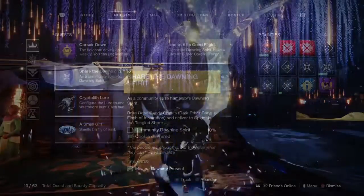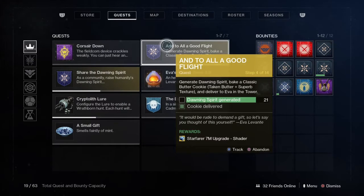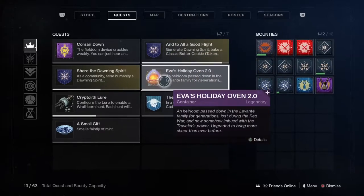This year we have Share the Dawning Spirit, which is a community event where we earn spirit by completing bounties and different triumphs. And then there's To All a Good Flight, which is just delivering cookies to everybody, and of course, the Oven.